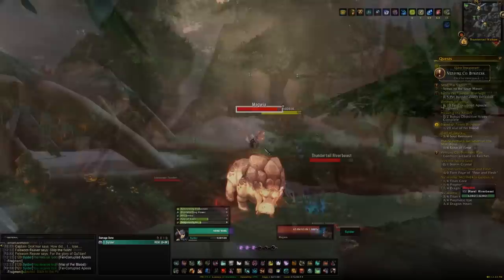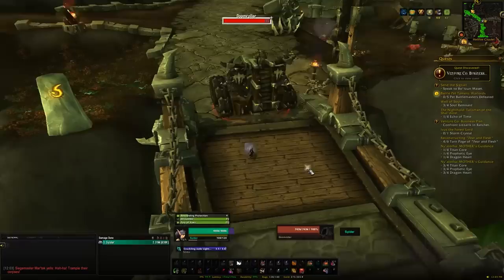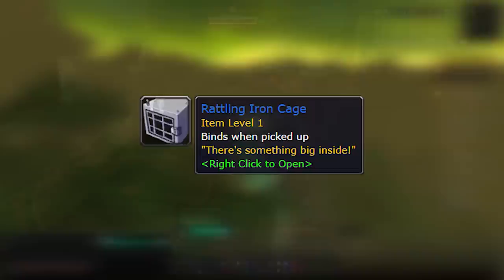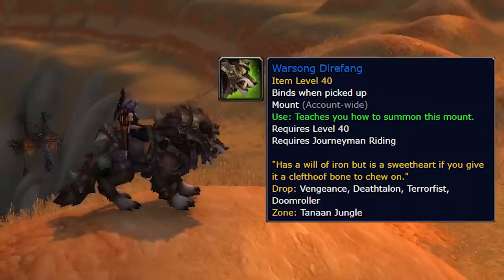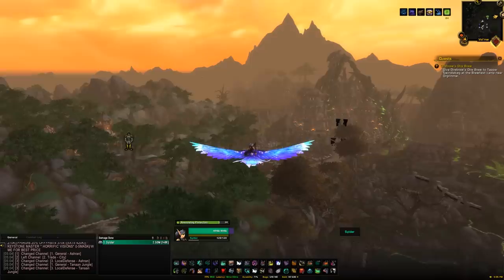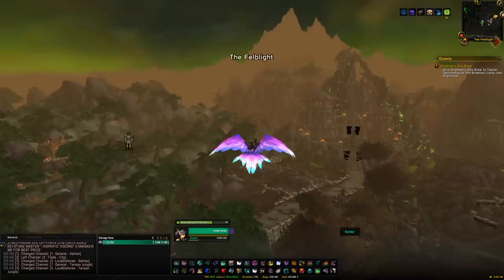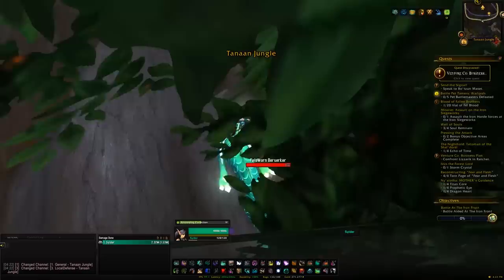The next one gives you roughly 4 chances per day per character. That's going to be the Rattling Cage, which comes from 1 of 4 rares within Tanaan Jungle in Draenor. From the Rattling Cage you have a chance of getting 1 of 3 mounts: the Warsong Direfang, the Armored Razorback, or the Tundra Icehoof. You're always guaranteed a mount from the Rattling Cage, but it can be a duplicate — if you've already learned the Warsong Direfang, you can still get another. The Rattling Cage is on roughly a 10% drop chance, though there's some speculation it was nerfed down to around 5%, but nothing too strong to confirm that.